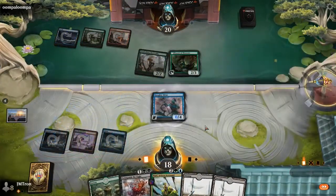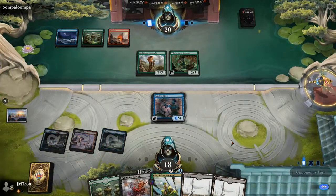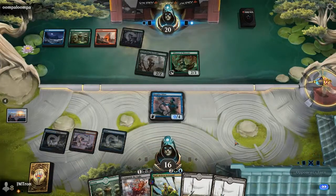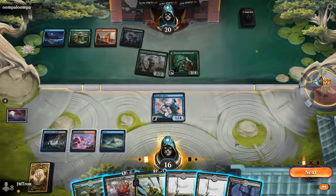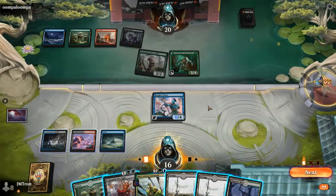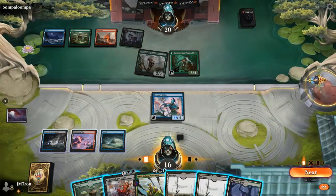This is exactly what Christopher wants to do — play creatures on curve and have some interaction. He has Broken Wings for the Haughty Djinn to get rid of it, and could hit Jordan for four. He also has Silver Scrutiny to refill once his hand is empty. He attacks, threads the pump so he can flip his werewolf. Perhaps he's trying to get more value out of Silver Scrutiny.